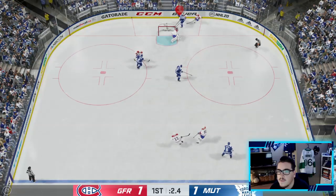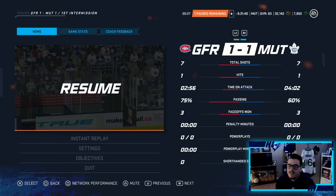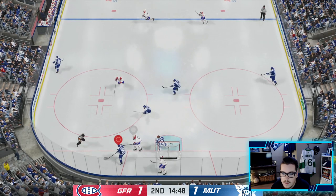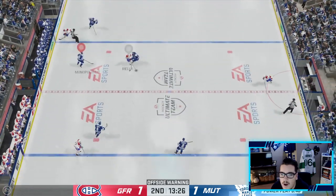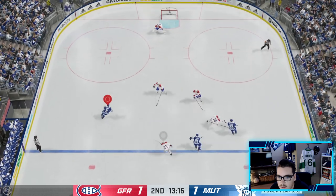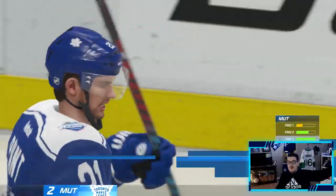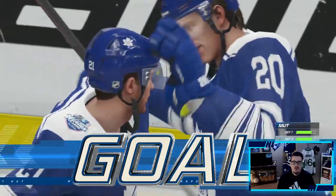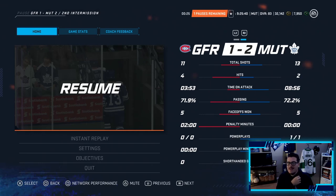We're putting on the pressure here — we should be up, I'm not gonna lie. I have about a minute and a half more time on attack than him. I feel like I'm playing better; this guy's just skill-zoning hard. If we play our game, we know how to play against skill zone. That's a trip — power play time. Brayden Point on the power play puts one in — we're up 2-1! Like I said, we know how to play against this kid.